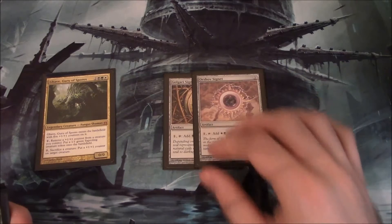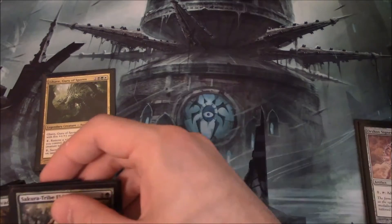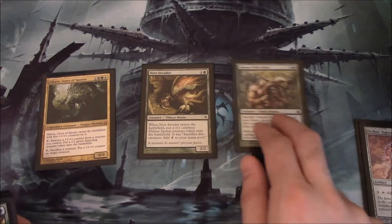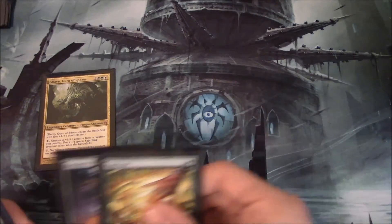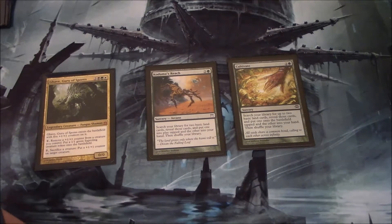Starting off, we have a pair of cygnets. Considering white is actually probably the most important color next to green, you may want to run the Selesnya Cygnet in addition to the Orzhov Cygnet, but it's really up to you. We have two rampy creatures: Sakura-Tribe Elder, which is rampant growth that can block, and Nest Invader, which gives us an Eldrazi friend that we can sac for a colorless mana. We have one copy of Cultivate and one copy of Kodama's Reach — they basically do the same thing, thinning our deck for lands and giving us some ramp.